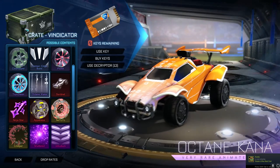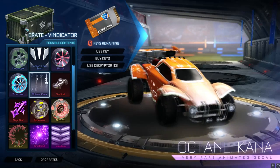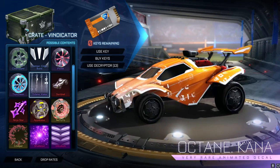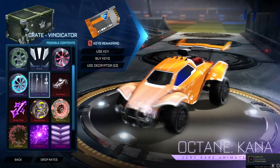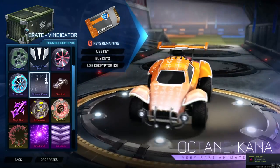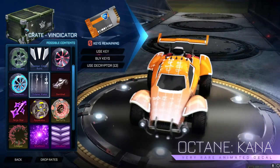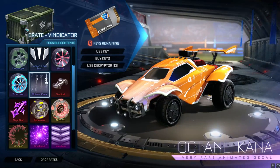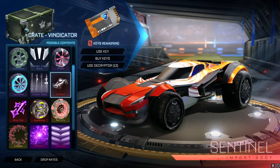We then have Octane Corner. Honestly, one of the best decals in the game for sure. I really think this is probably better than some of the black markets. It was actually in the game files quite long ago, and we did look at this, but we didn't know what it was going to be. Now you can see it's part of this crate. And if you didn't know, that actually says 'Rocket League' in that text right there — it converts to Rocket League. You'll actually see that text on the Neo Tokyo map.